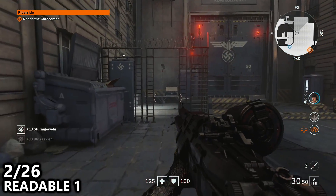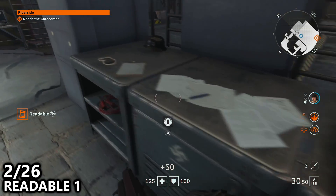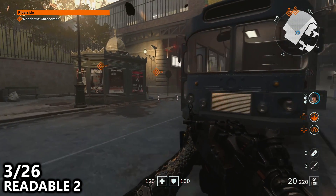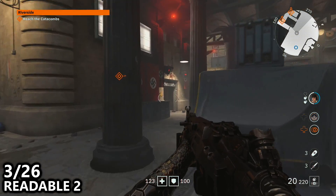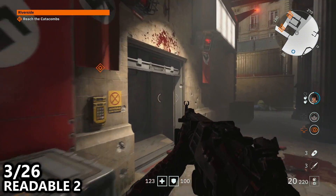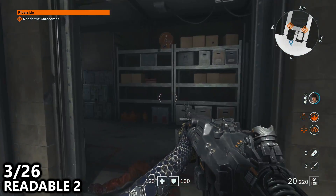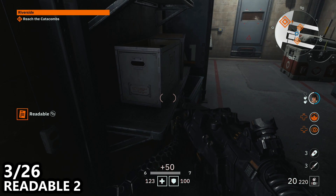The Riverside mission has a total of 26 collectables to grab. Starting off with the first one, and the second one, after clearing out all this area down the long hall, you can find a readable inside this back corner before you open up this door and proceed to the main objective. I will obviously take care of all of the enemies before going for collectables.